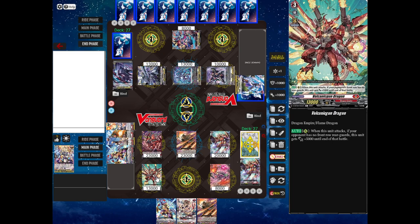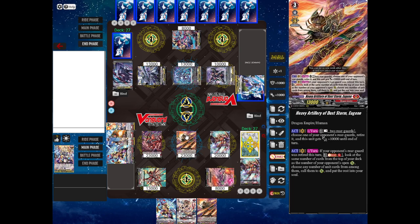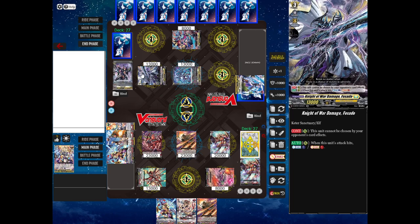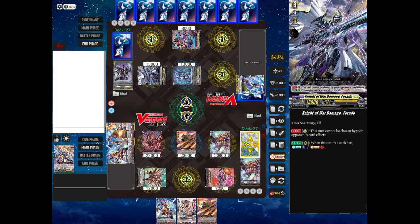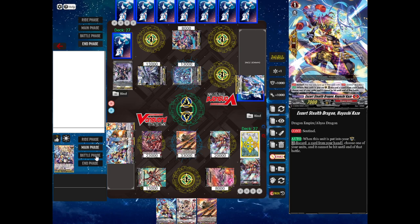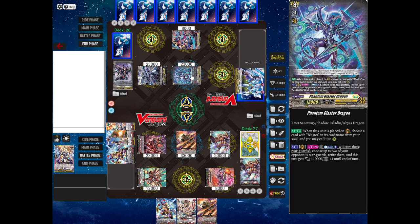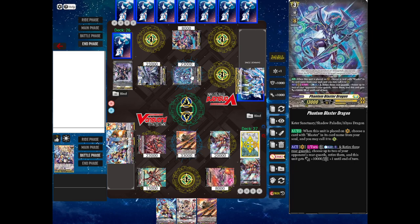I'm going to use Eugene's skill — I'll rest Volcanic Gun Dragon and Anki Bowler to retire Blaster Dark. You can't choose Fasado because it says it cannot be chosen by your opponent's card effects. So retire Blaster Dark and give Eugene 10,000 power for the turn. Battle phase time. Tribash will attempt to attack Phantom Blaster Dragon for 23,000 power. My opponent's going to no guard that, because if my opponent gets a defensive trigger, guarding the rest of my attacks is going to be much easier.